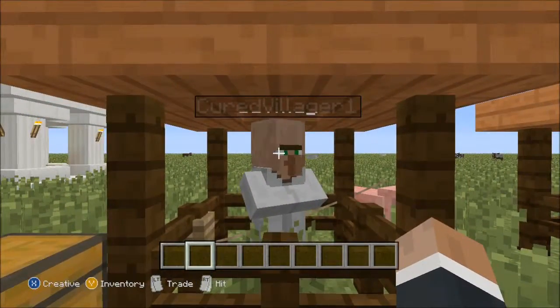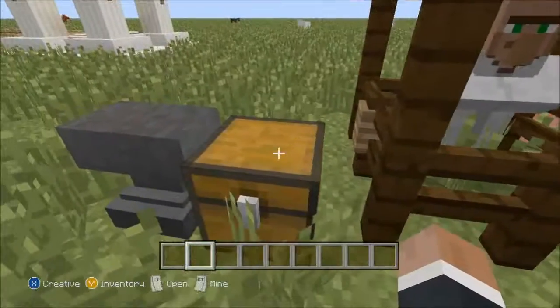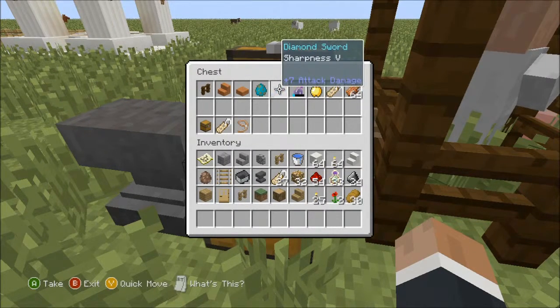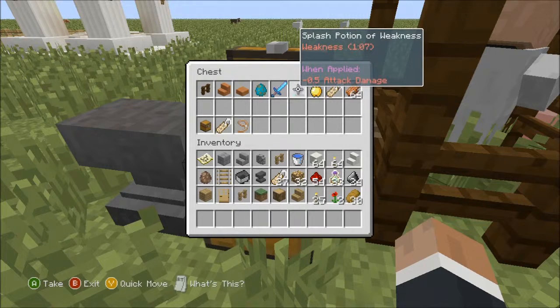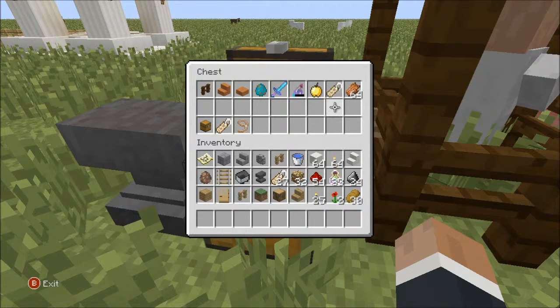You'll notice he's called Cured Villager - Cured Villager number one, even. Basically what I was doing was in each of these compartments I was spawning a zombie, hitting it with a Sharpness 5 sword, and then if it was a zombie villager, throw the Splash Potion of Weakness on it, as well as applying the Golden Apple and waiting for it to be cured. Cured Villager 110 is how much I got up to through doing this.